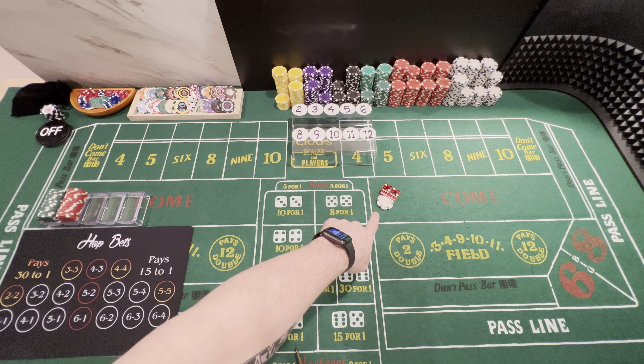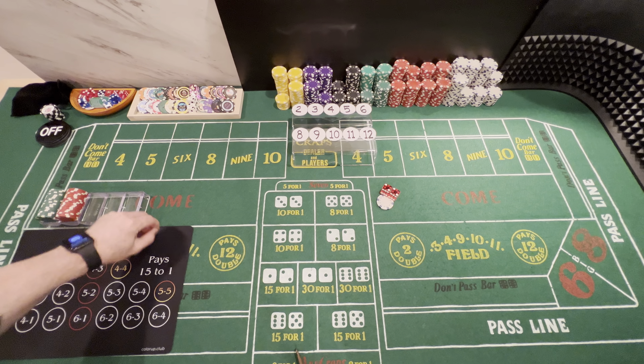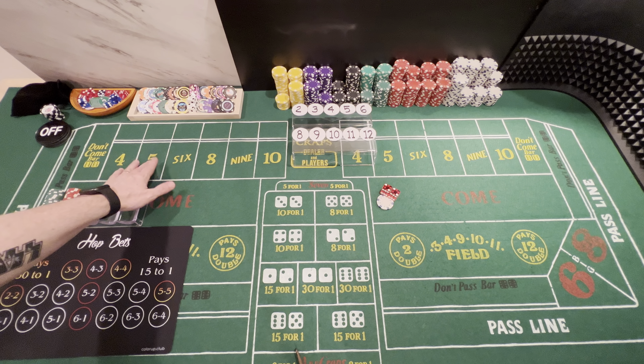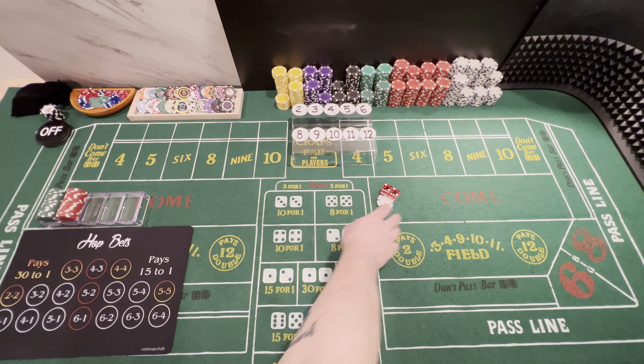We're using the 2626 dice set, but this time we're betting. We have a $600 bankroll, as we did before, and we will be trying to hit the 5, 6, 9, and 10, as they were the dominant numbers. So let's get started.